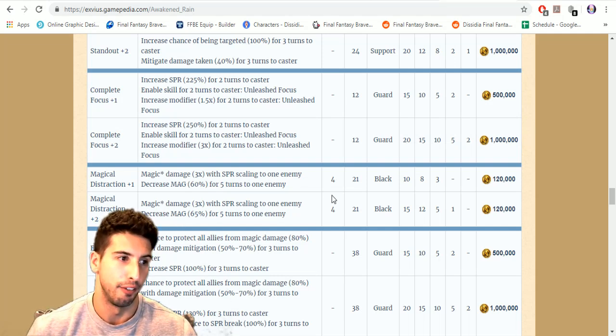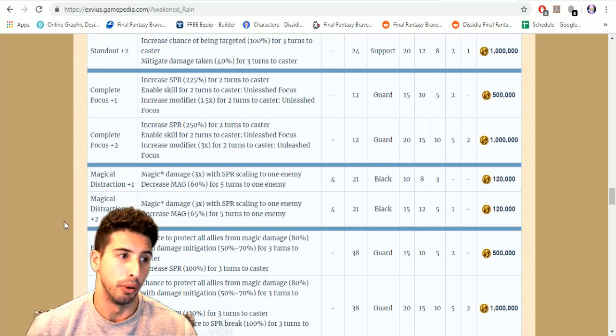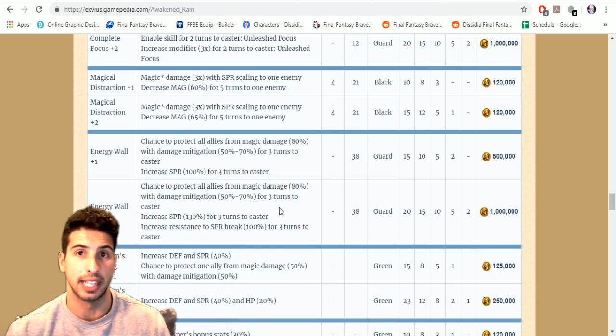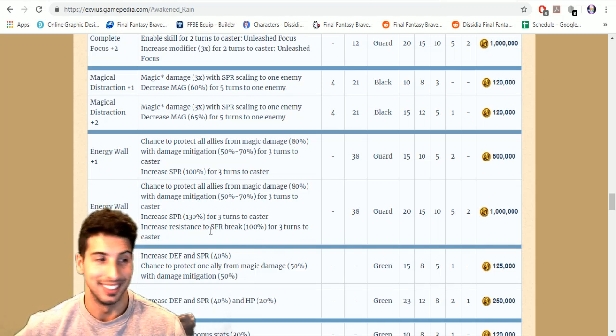So if you're fighting a magic boss that does a lot of damage, you break his magic with Magical Distraction and then use Complete Focus — you're going to take no damage with this guy. Energy Wall is another great move: 80 percent chance to protect all allies from magic damage with 50 to 70 percent mitigation for three turns to caster, and increases spirit by 130 for three turns. It also increases resistance to spirit break by 100 for three turns to caster.